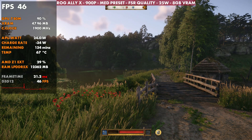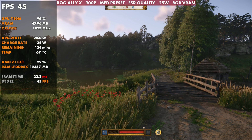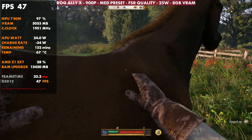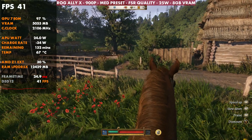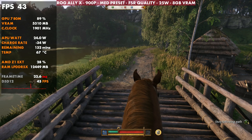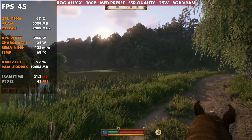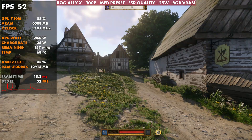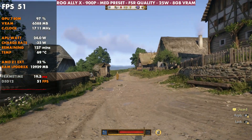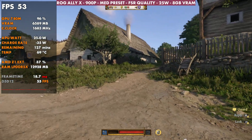So for me, 900p, medium preset, FSR quality is kind of the sweet spot for just going around and playing the game without any problems — whether traveling around, getting into fights, walking around villages, riding the horse. Everything's pretty smooth. You will occasionally get a little load-in stutter, which doesn't happen that often on the Ally X. It happens a little bit more on the Legion Go, which could be due to the 24 gigabytes of RAM here. This game likes to use between 17 and 20 total gigabytes of RAM between VRAM and system RAM.